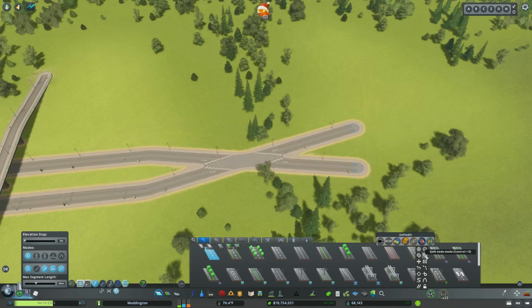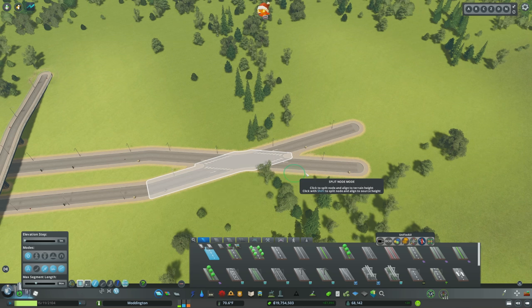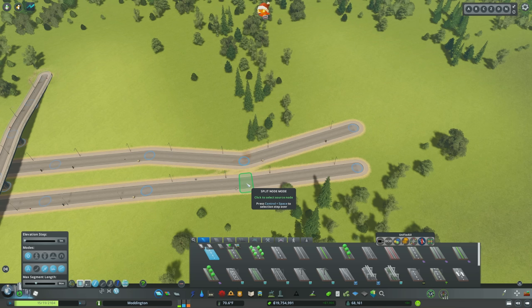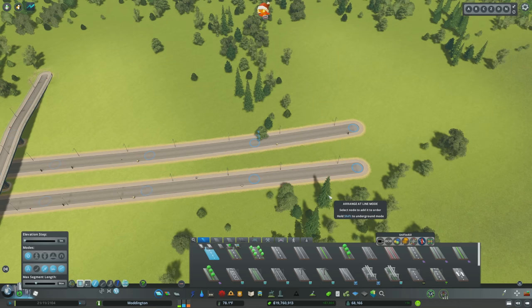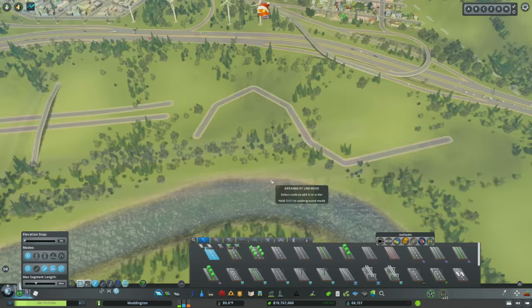The next option is to union nodes. If you have a section where two nodes are a little bit away from one another, you can click on either end and they will create a segment that joins the two of them. Next is the split node mode, which allows you to separate two roads connected by a common node. You can also use the arrange at line mode and select the two ends of a segment to smooth it out, giving you a nice clean segment.